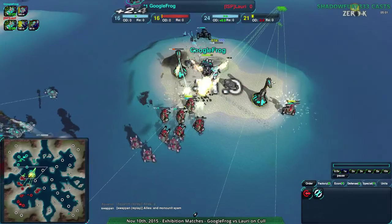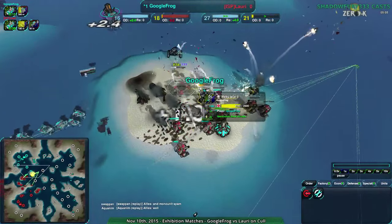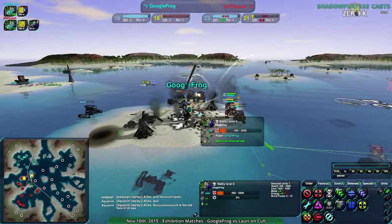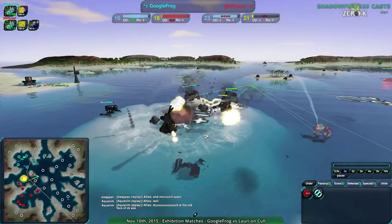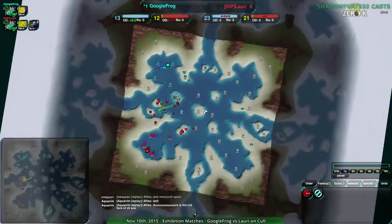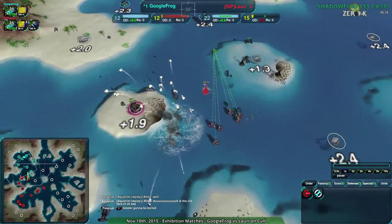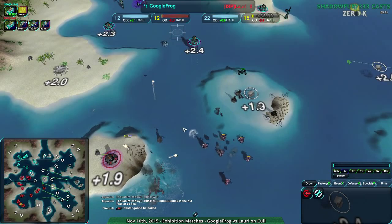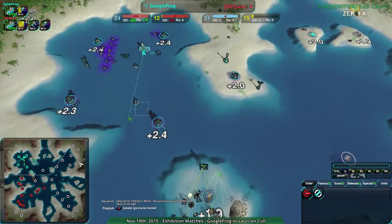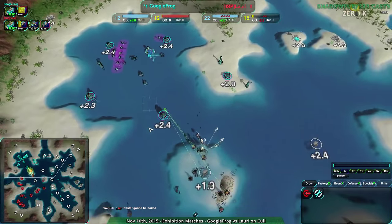Here comes the hit — Google Frog's commander is going down. Yep, down goes the commander, along with the parts of the island that were above ground. So Lory is putting themselves in a very strong opening position, getting rid of that commander with Google Frog already being economically behind. This pretty much seals it.